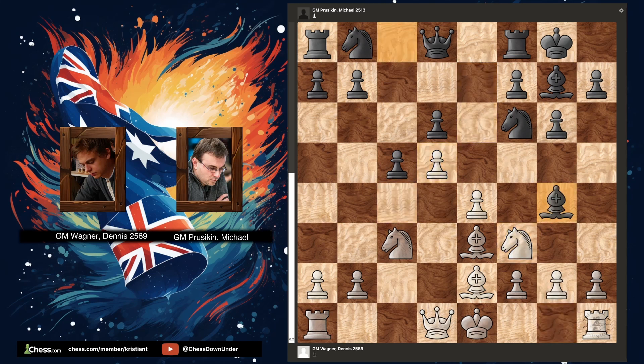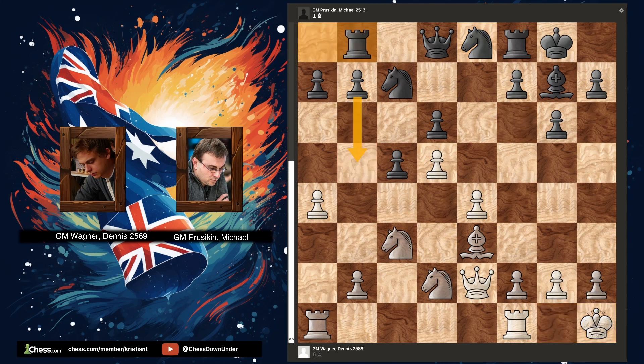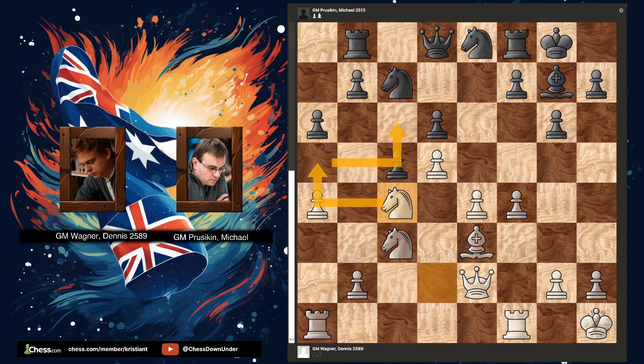White is happy to exchange off the light square bishops as his central pawns are on light squares. A curious place for the knight — it is heading back to c7 where it will support the advance of his b-pawn. White makes b5 harder for black to accomplish, tucking his king away to safety as he prepares to launch his f-pawn up the board. Anticipating b5 with an idea of jumping into c6.